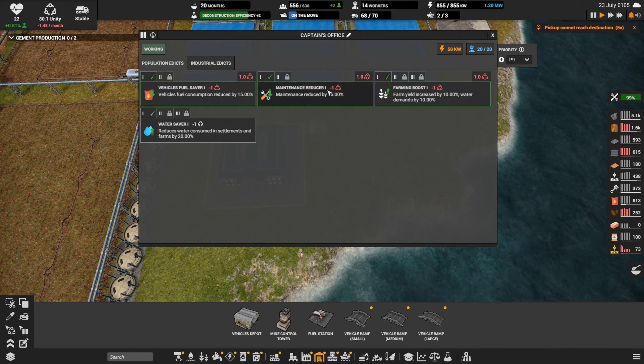We just researched deconstruction efficiency, so we'll get some more resources back when we chew things up — we'll be doing plenty of that as we play on, I'm sure. Rubber still looking really good and we don't even need it, but we have the workers I suppose we could turn it on. It's gonna chew up some of our diesel — how's diesel looking? Not good. Half a tank or something — that's driving me crazy. I'm looking forward to the upgrade.